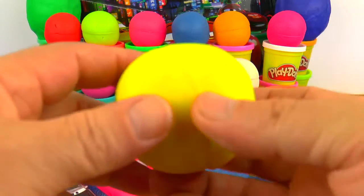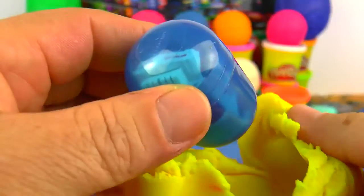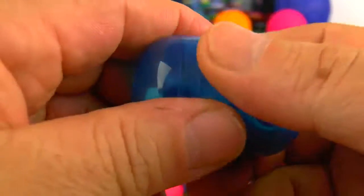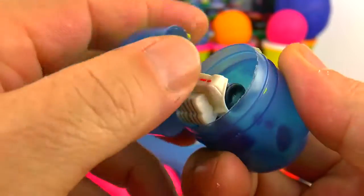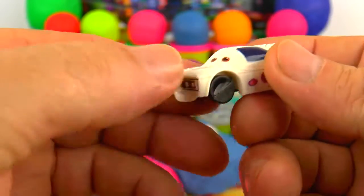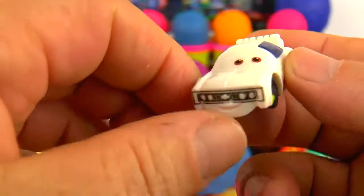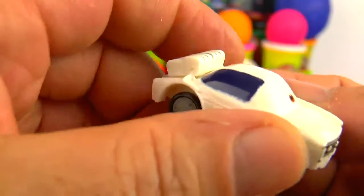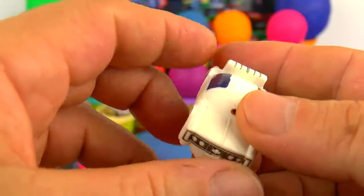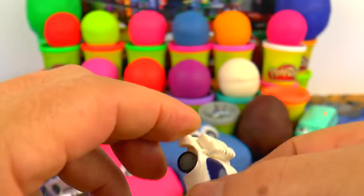Let's open now this yellow one. I can see wheels again, so it will be a car — a white racing car. Very nice and I'm sure he is fast. Fast and furious. So, a white racing car.